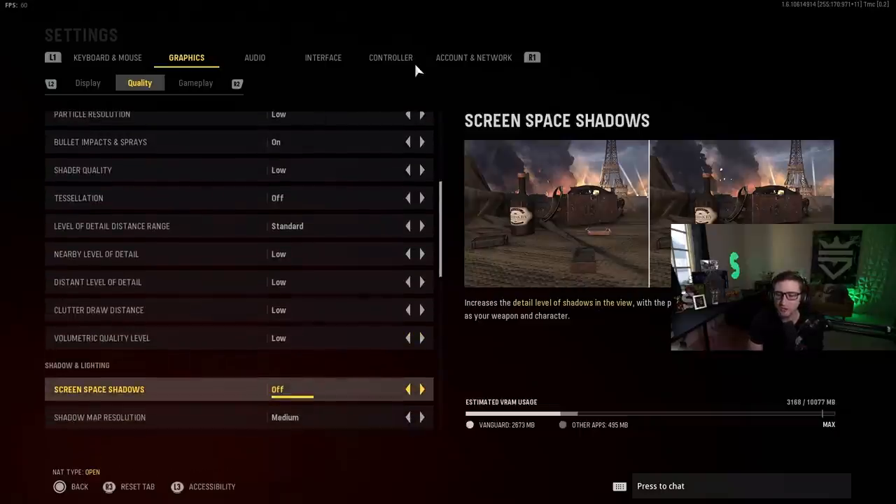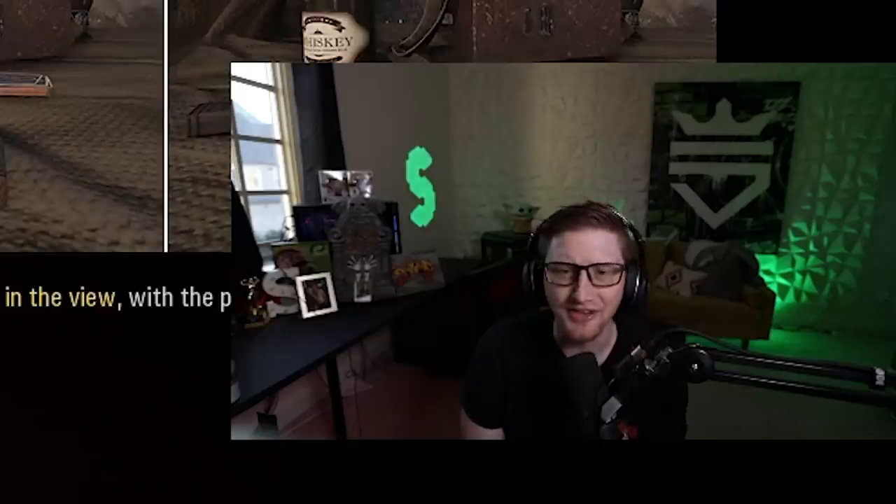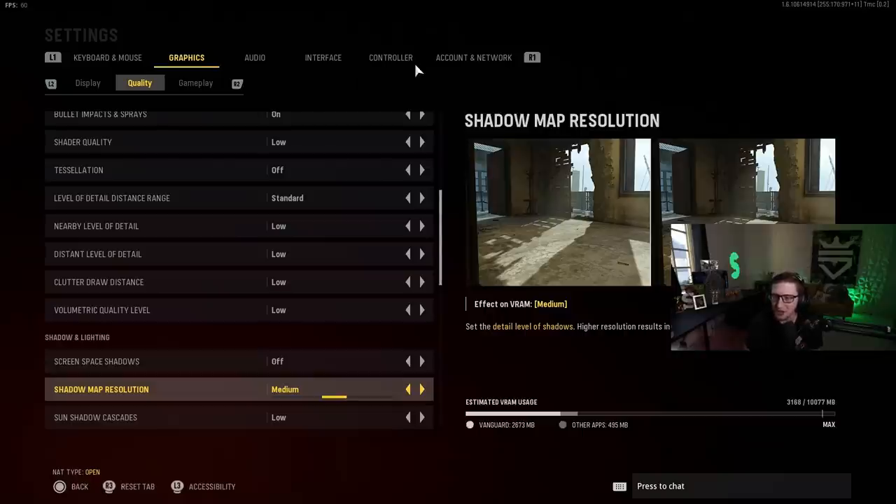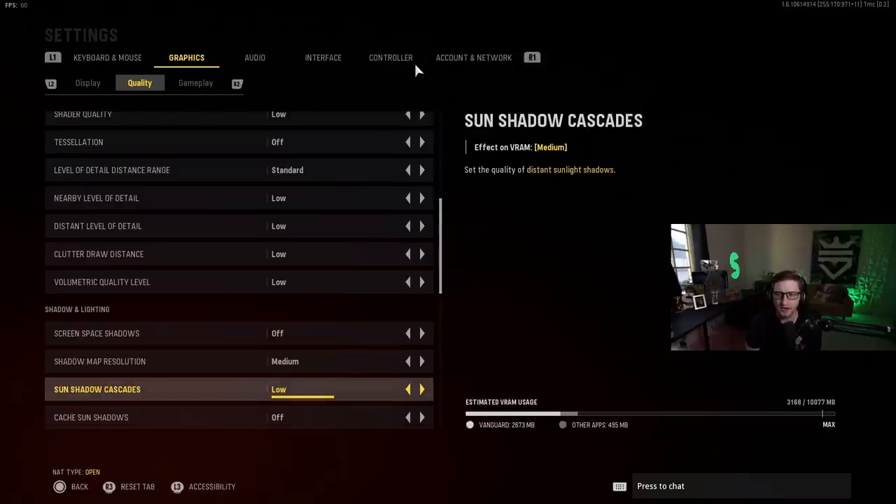Screen space shadows: off. Detail level of shadows in the view — I'm not looking out into the distance in this game, I'm trying to get up in their face and absolutely smoke people. Shadow map resolution: I have this on medium because it is important to be able to differentiate shadows in this game. Shadows can be beneficial if you're seeing somebody coming through a doorway, so it's just nicer to have the ones on the map more visible. I have this on medium — they don't have to be on high or ultra.